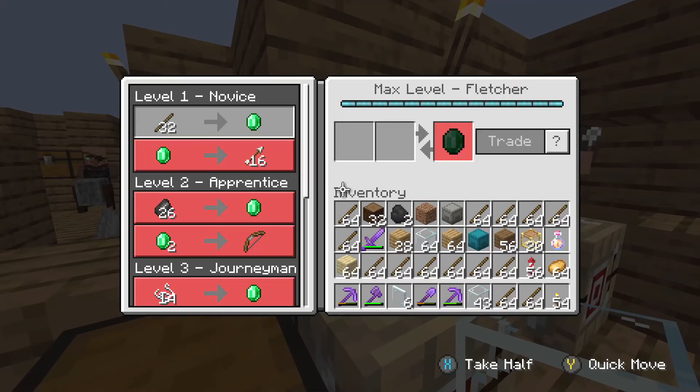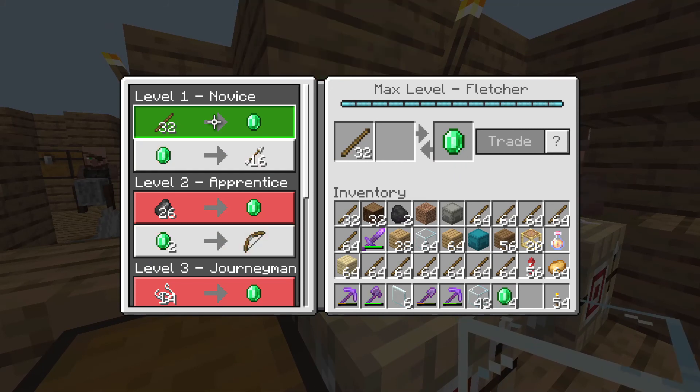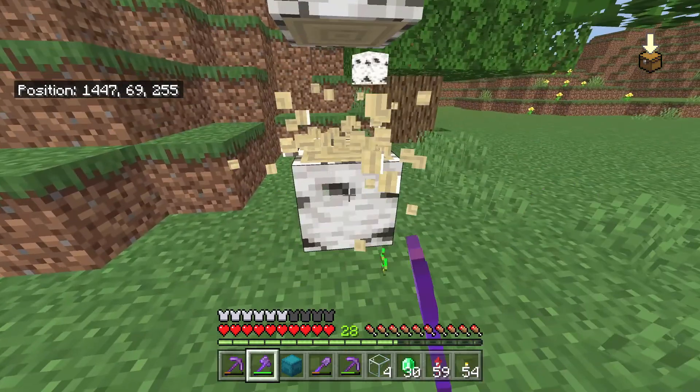The second job is the fletcher. He buys 32 sticks for an emerald, and if you have the efficiency enchantment on your axe it's very quick to get a lot of these.